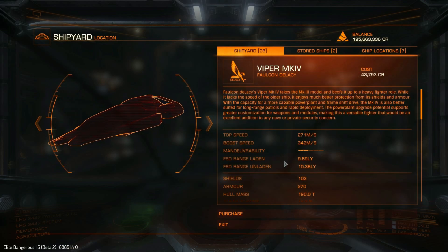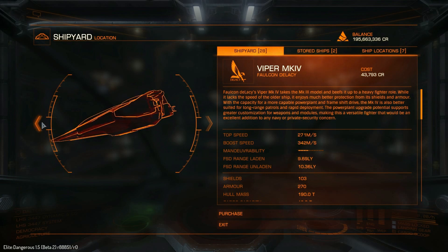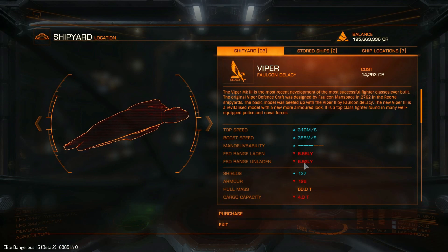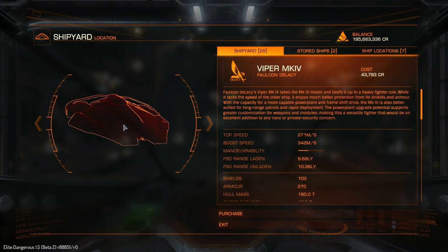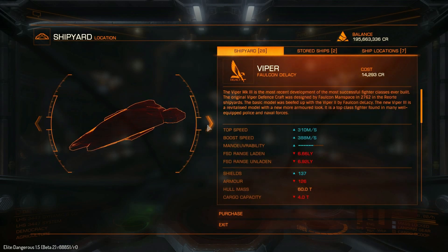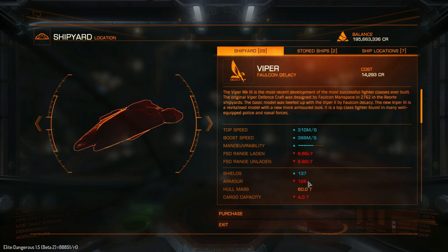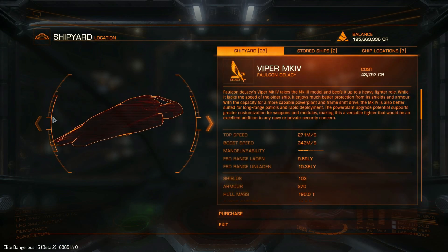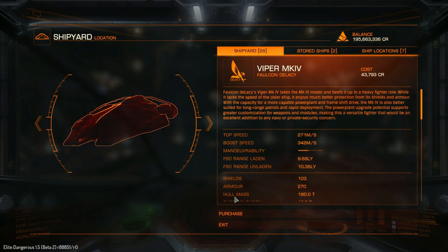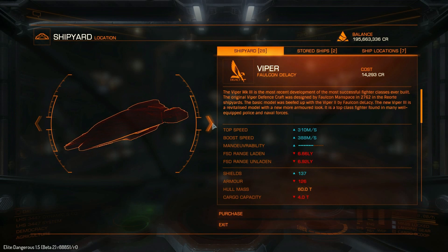But where this starts showing its upgradedness is in its jump range. Unladen, the stock range is over 10 light years, whereas the standard Viper is barely 7 — so this ship has a massively better jump range. Shields are 103 compared to 137 on the standard Viper, so not as good at stock. But the armour is 270 versus 126, more than double the hull armour of the Viper Mark III. Its hull mass is 190 tonnes compared to the 60 tonnes of the original Viper.